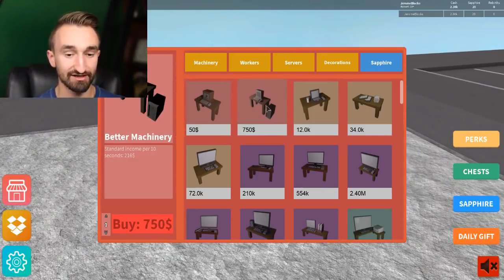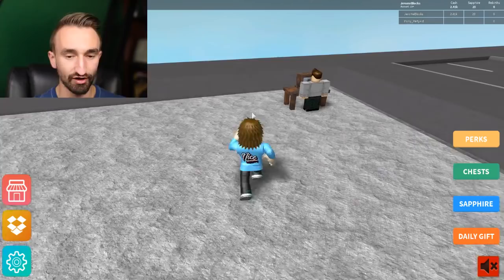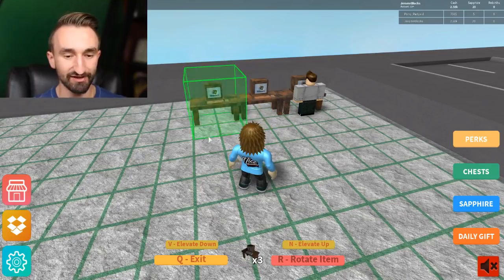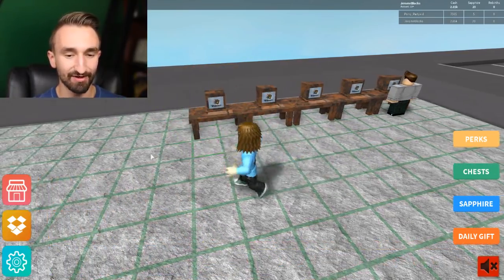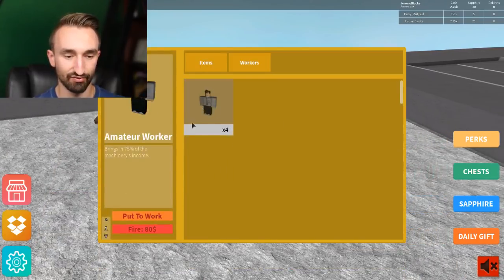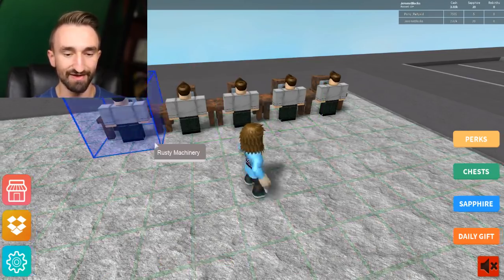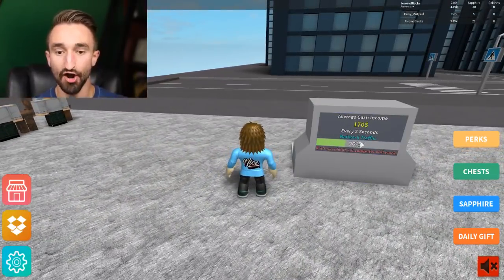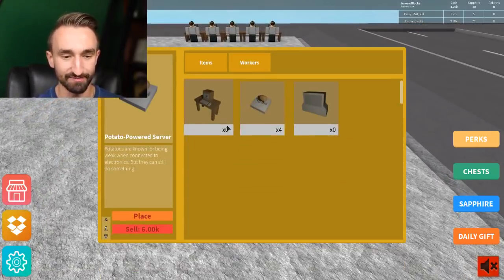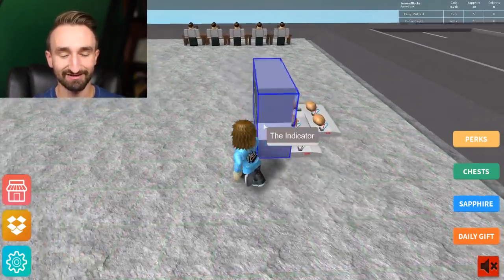First things first before buying new stuff — the game starts you off with five rusty machines so we'll place them all down and get workers started, to make our income shoot to the moon. We put down five machines with five workers all at once — 170 dollars every two seconds! Now let's place down more potato powered servers. Our business is doing so well already.